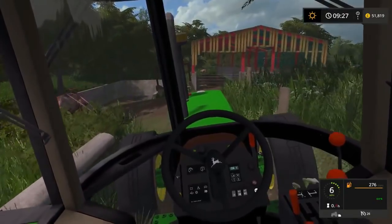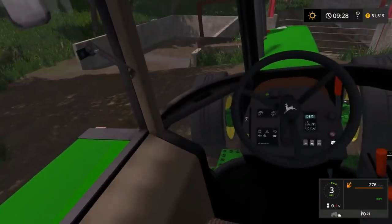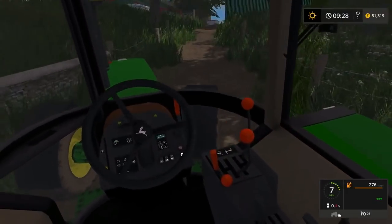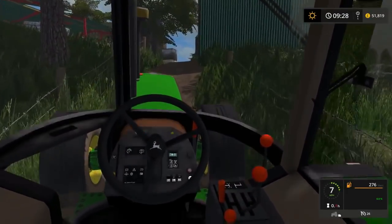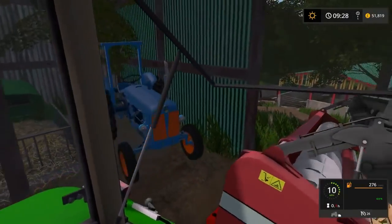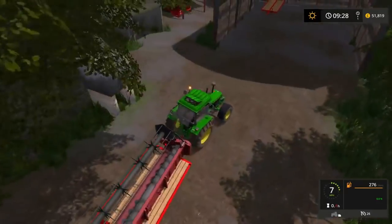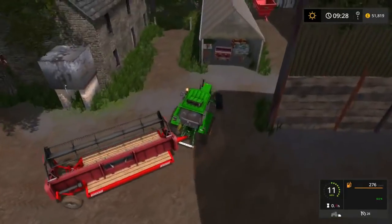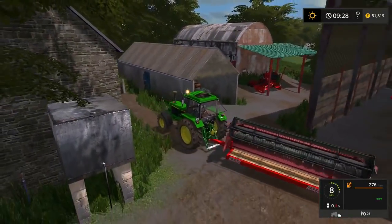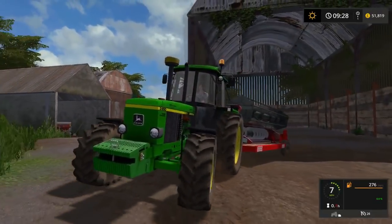It gets a bit of a squeeze. This is a tight area to try and get out of, but this can live up here — there's nothing really up here. It's just easier up here because the tractor's always up here. We'll put it at the back, behind the lean-to tubes. That's where it can live until we need it again next harvest time.